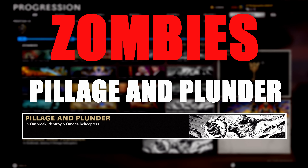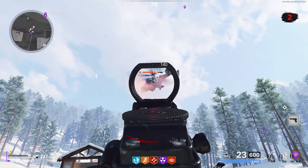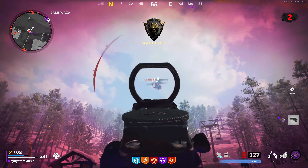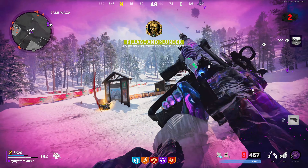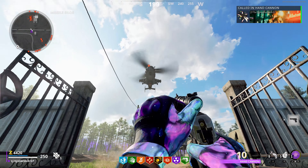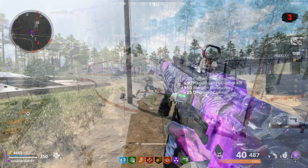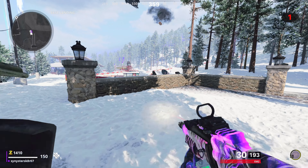Pillage in Plunder asks you to destroy five Omega Helicopters in Outbreak. These don't spawn in every level — I've had it take as long as three worlds for one to appear. There are multiple ways to take them out. The least effective is your regular gun, even with Ring of Fire. The Death Machine support weapon is better than any gun, but if you're going to spend salvage, buy the hand cannon — it's insanely effective against these helicopters. But the best way, especially if one spawns on World 1, is to use the map vehicles. They shred the helis pretty quickly, and one spawns on every single map.